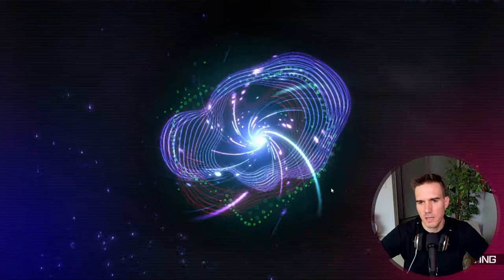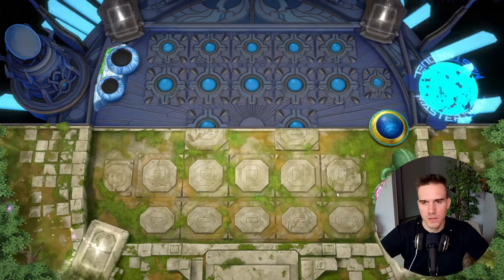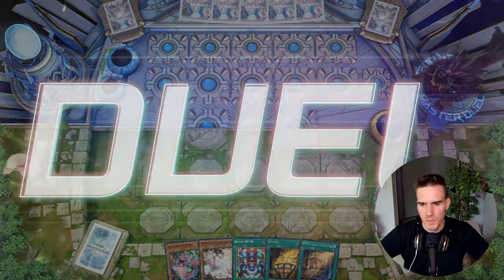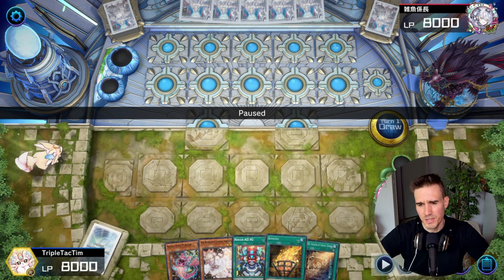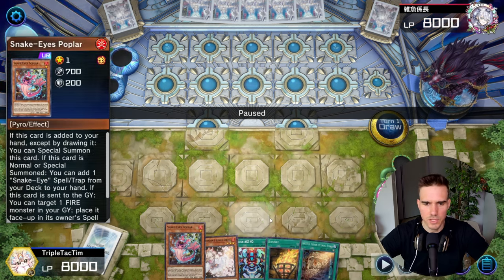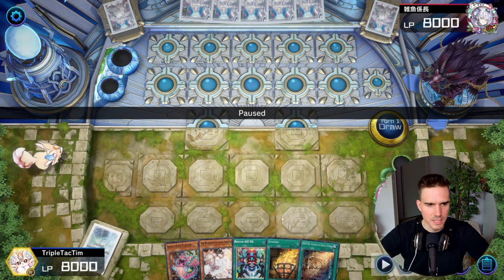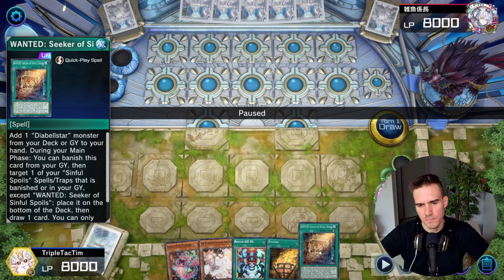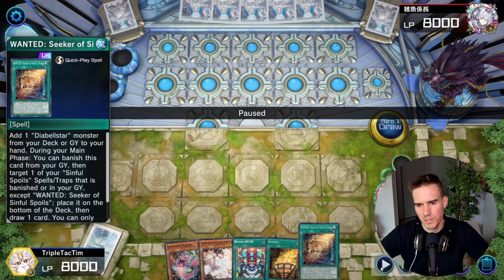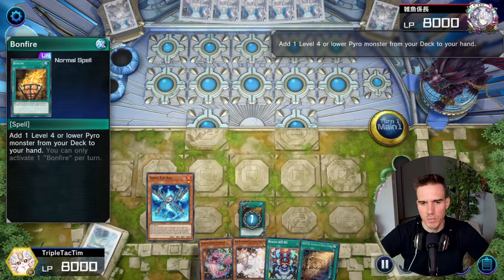There is one where my opponent scoops directly, but a few others where I can show you cool things you can do with this deck and learn a bit, because here and there I definitely made a misplay. So we have our starting hand here and I decided to start with the Bonfire grabbing the Snake Eye Ash and go for a normal summon, because in the backhand I have the Wanted. I should probably have used the Wanted in the draw phase - not really, because you can go Bonfire and then he goes to the unlock button and you can still go Wanted, so this way I don't show him that I have follow-up.